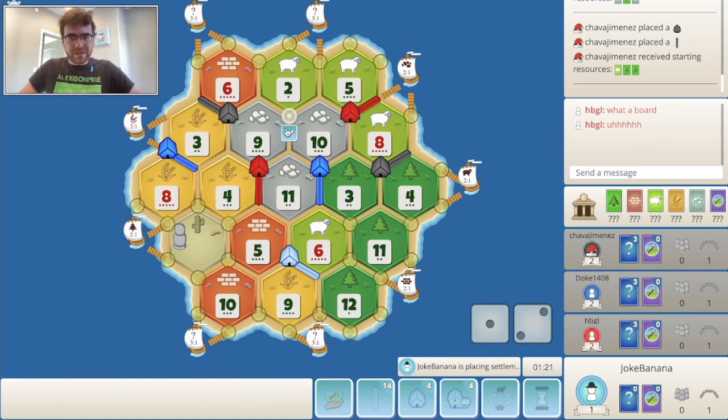Now let's build here. Expand to the 5-2 or the 6-2 — I don't know what's better. Perhaps the 6-2 just for production because we already have decent brick, and this 3-for-1 here I'd rather get on rather than the other one.